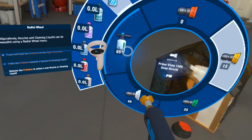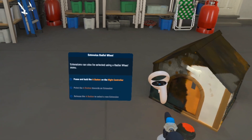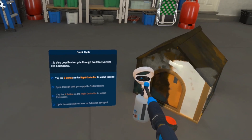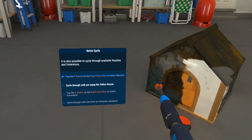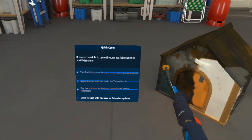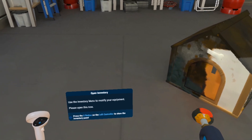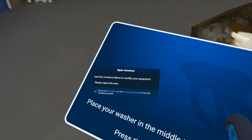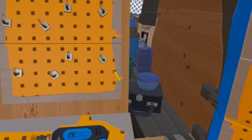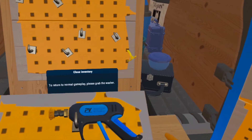And hold. Okay. We can switch like this too. A button on the right controller. Okay. What next? Use the inventory menu to modify your equipment. Wow, alright. Grab the washer to return to normal gameplay.